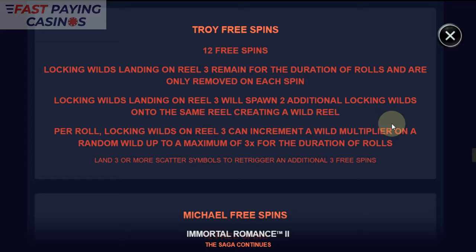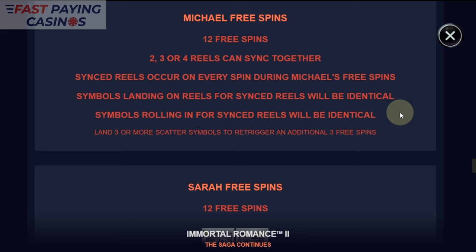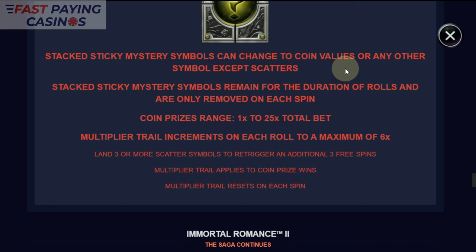Michael feature: 2, 3, or 4 reels can sync together — sort of like a twin spin style. And for Sarah, you get 12 stacked sticky Mystery Symbols which can change to coin values or any other symbol except scatters. They remain for the duration of rolls and are only removed on each spin — in other words, they remain while you've got tumbles.